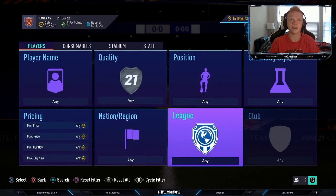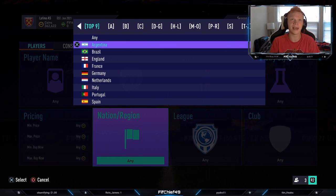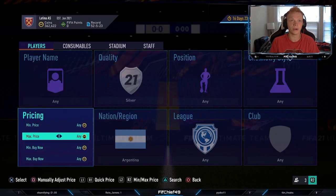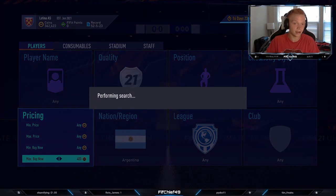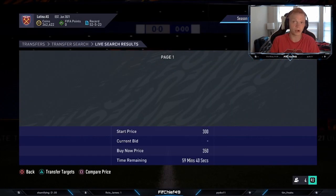So the first thing we're going to be looking at: we're going to go quality silver and nation Argentina. These are both going to be low budget methods to just quickly flip cards.